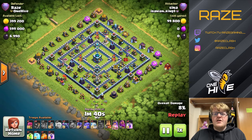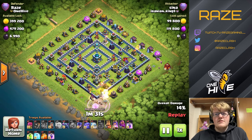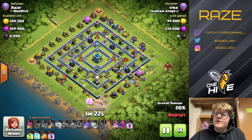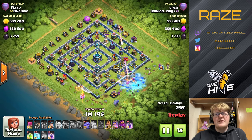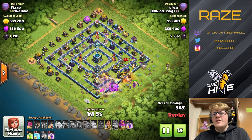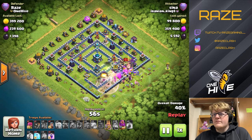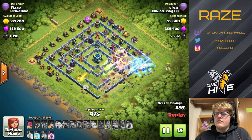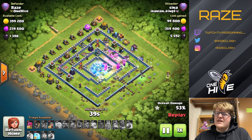Finally we have another Pekka smash — queen charge at the bottom again, but this time she's not going toward the eagle. All the troops go in from the right side. Something I noticed watching all these replays is that a lot of attackers like to attack from the top right or bottom right. If you want to counter that, trap those sides with bombs, or put teslas on the other side where they don't enter — that might be a good idea for base building, especially against spammers. Nothing goes toward the jump spell and the town hall, so it's not going to get taken out.